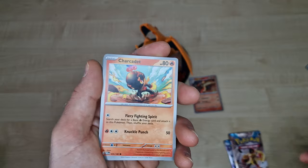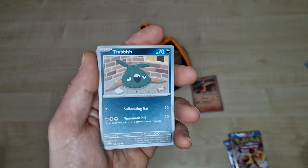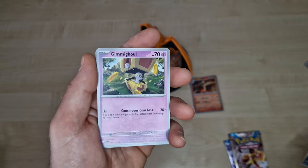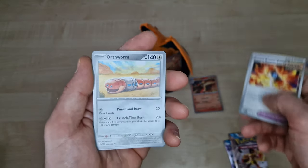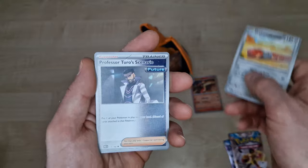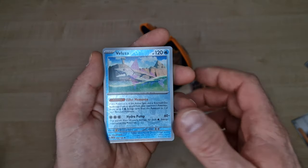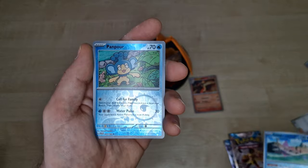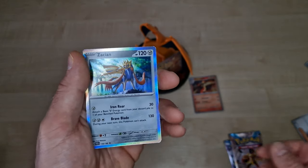Energy, Charcelette, Flitly, Trabish, Jimmy Ghost, Booster, Oddworm, Professor, now is Veluza, Veluza, Panpur, Asgard, Zacian. Again a holo.